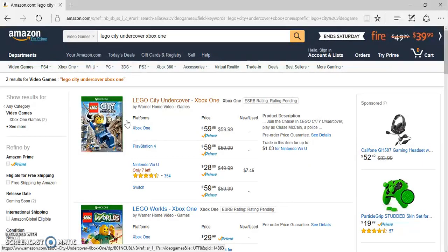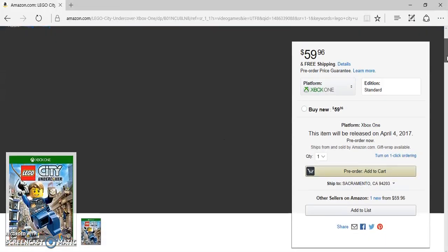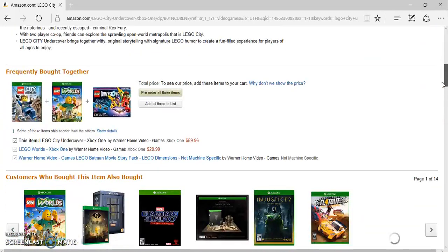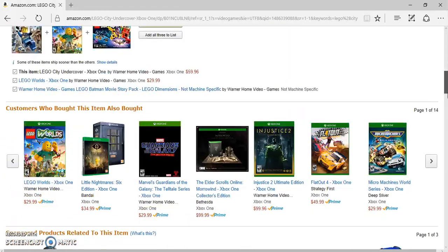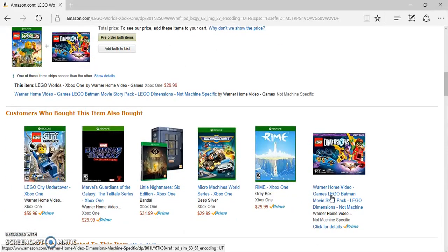LEGO City Undercover on Xbox One — yeah, this is a new pre-order, it comes out on April 4th. And LEGO Worlds is released on March 7th as well. I already pre-ordered that one and it comes out this week. Here's another look at Chase — he's got a dark blue outfit, and in the original he has a light blue outfit. And LEGO Worlds releases March 7th.